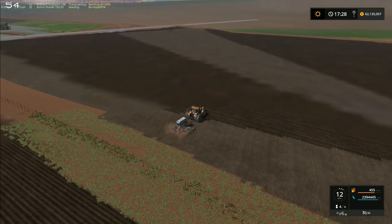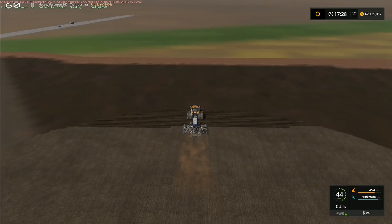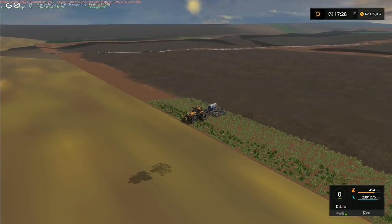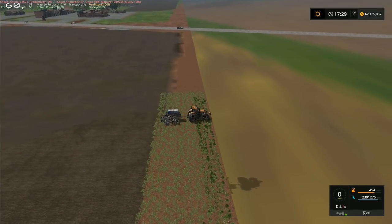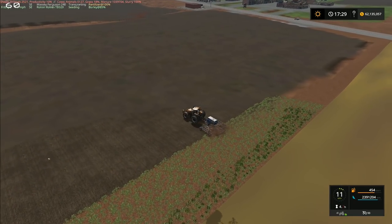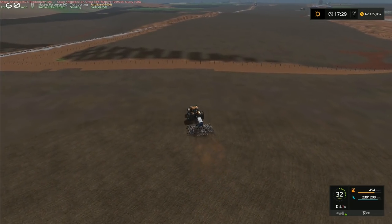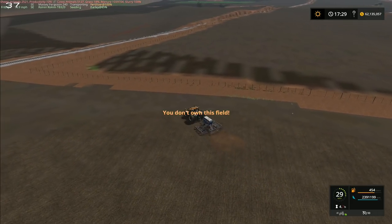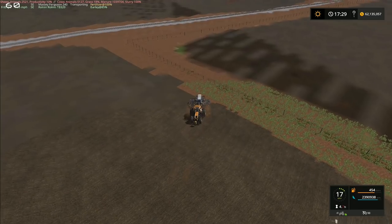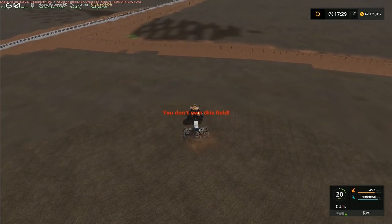Now it's got it — that's better, it's picked all of it up. Once again, it's where the drill goes off the edge of the map that it says we don't own it. It's not very convenient but it's not a major issue — not going to cause any serious heartache. I think it's to do with the way that the edge of the map has been constructed on this little bit. If I turn here it's going to say I don't own the field — I'm sure of it. Yes, there it goes again — saying I don't own the field from this direction. Let's just bring that one around. Maybe I can reverse that way and travel like this — I've gotten some of it.